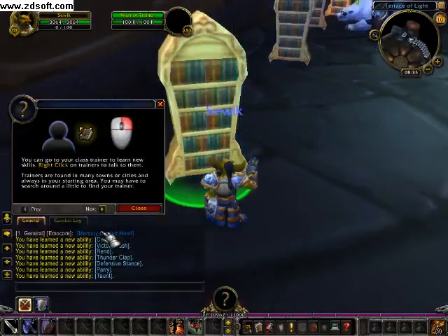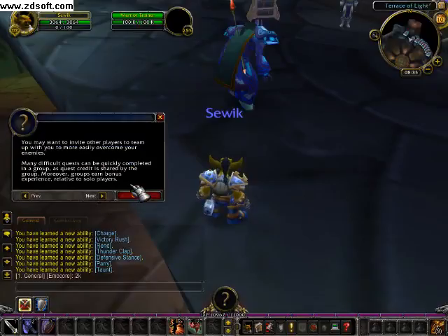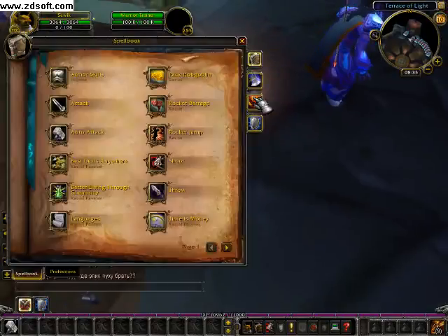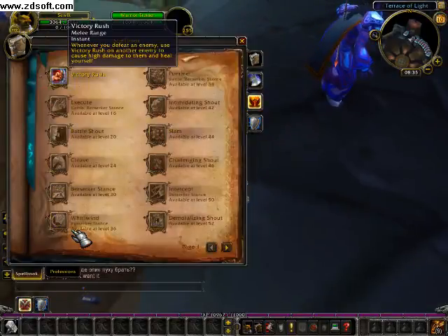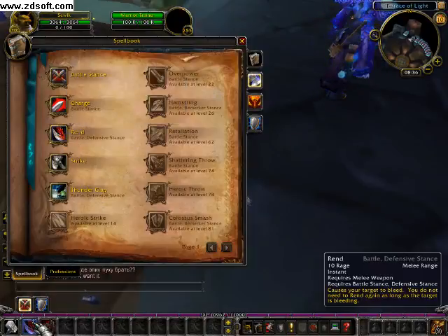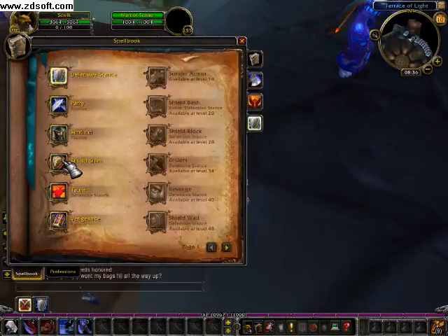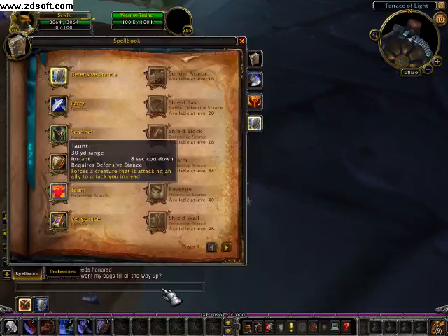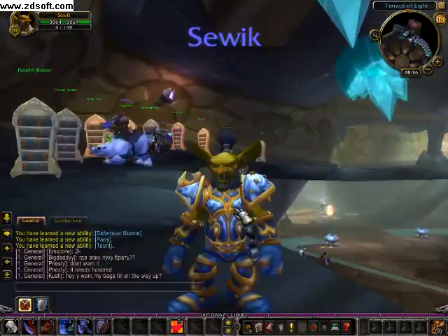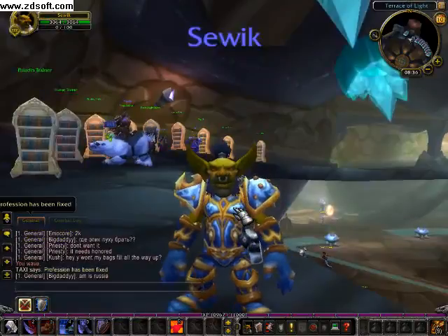Congratulations — you just learned your level spells! I'll close this window. Now I can change my stance and put my spells on my action bar — for example, Victor Rush right here, Rend, Thunder Clap, Levelup Strike. I'll put Vengeance right here too. Now I can go level up. My name is Andrew and this was a guide for new players — I'll see you next time!